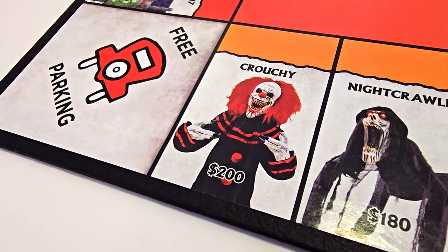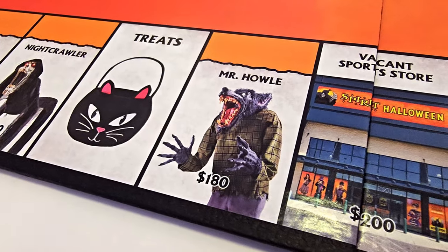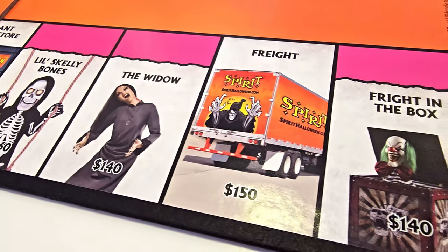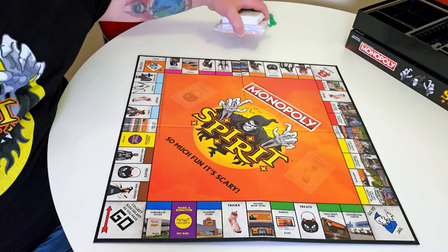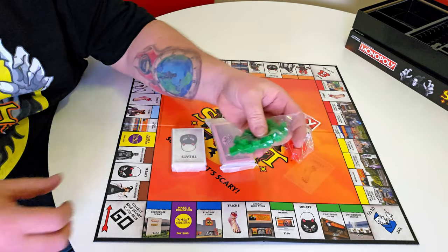We've also got Crouchy, the Night Crawler, Mr. Howell, a vacant sports store, Little Skelly Bones, the Widow, Freight in the Box — and that appears to be everything on the actual game board. That is awesome!